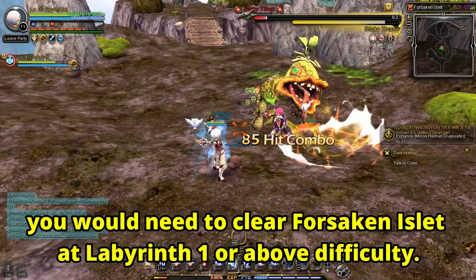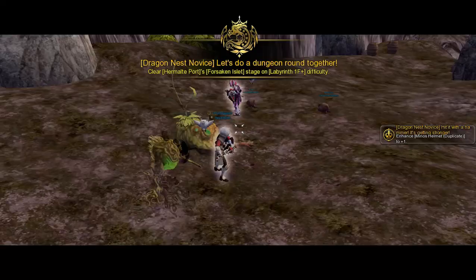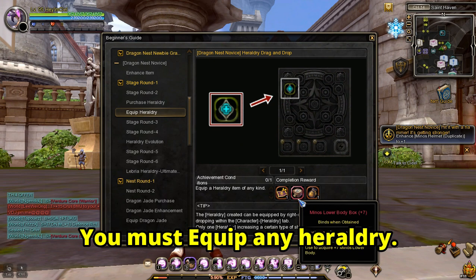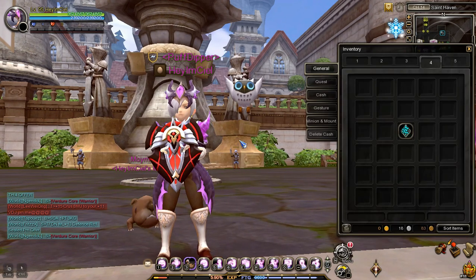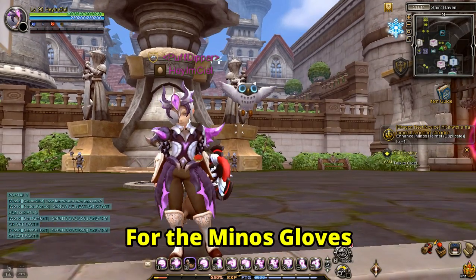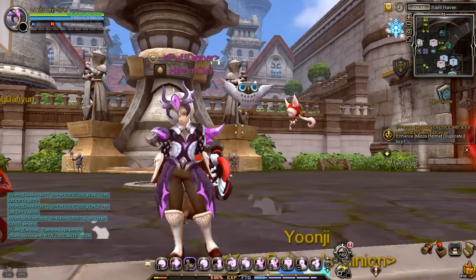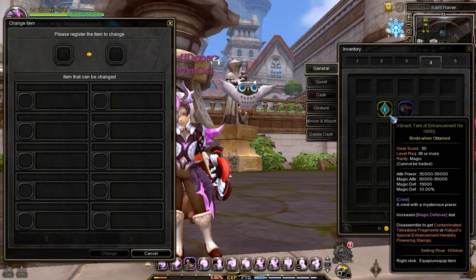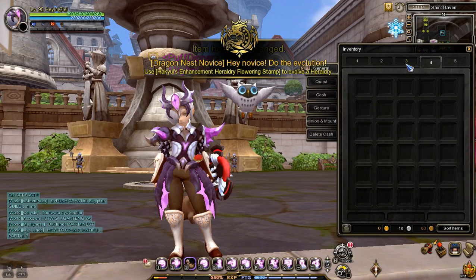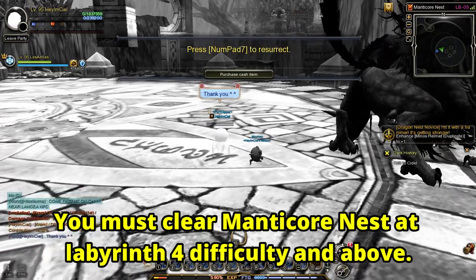For the Minnow's Upper Body, you would need to clear Forsaken Islet at Labyrinth 1 or above difficulty. To get the Minnow's Lower Body, you must equip any Heraldry. For the Minnow's Gloves, use Hercule on Magic Vibrant Plate. To get the Minnow's Shoes, you must clear Manticore Nest at Labyrinth 4 difficulty and above.